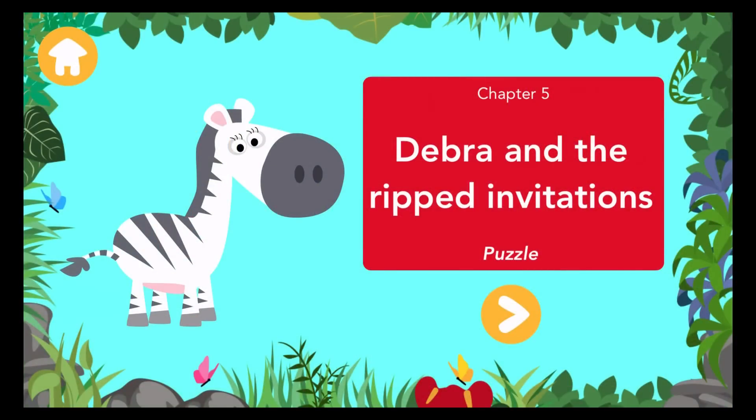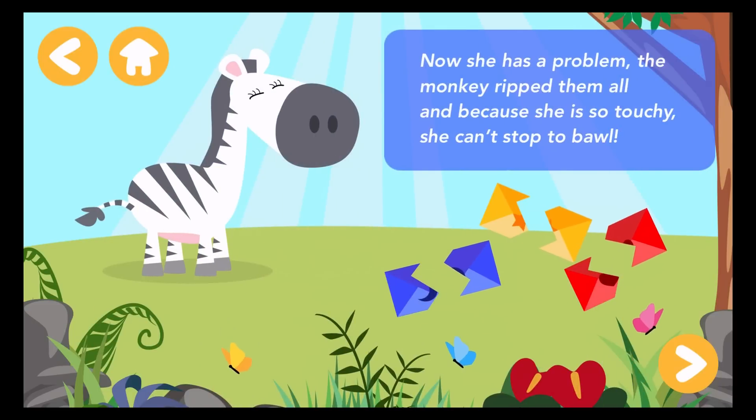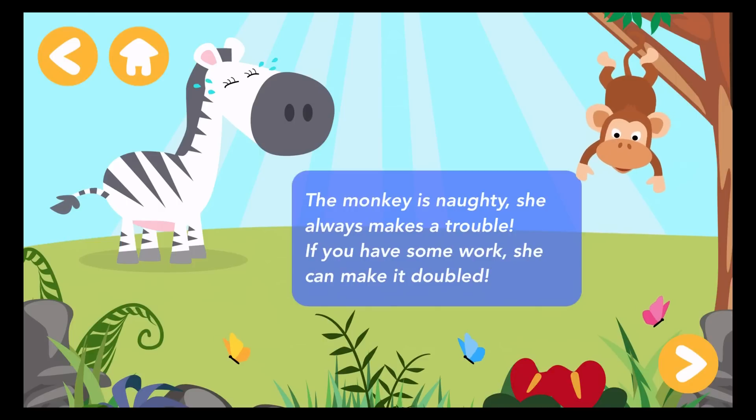Debra and the Ripped Invitations. She is Debra the Zebra. She's good at drawing cards. She sends for celebrations with love and regards. Now she has a problem — the monkey ripped them all. And because she is so touchy, she can't stop to bawl. The monkey is naughty. She always makes trouble. If you have some work, she can make it double.